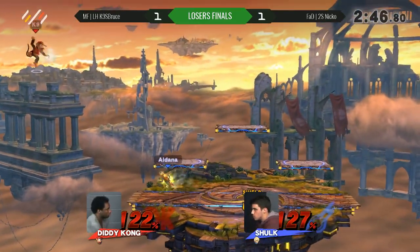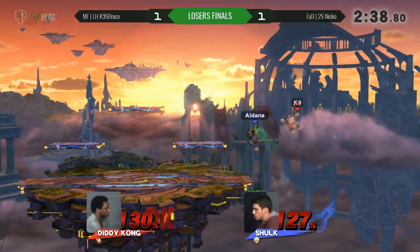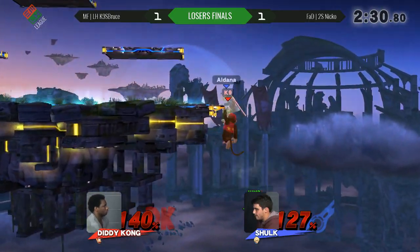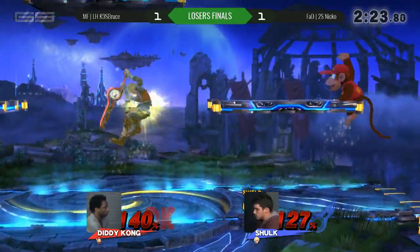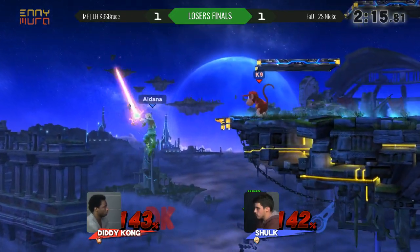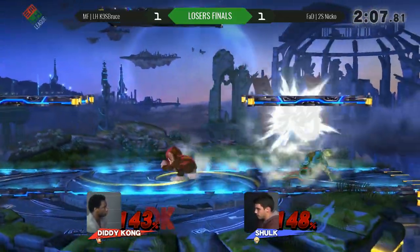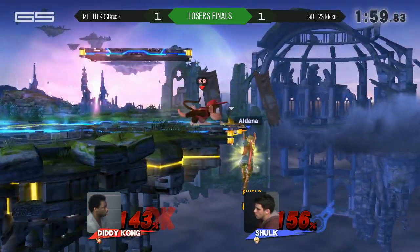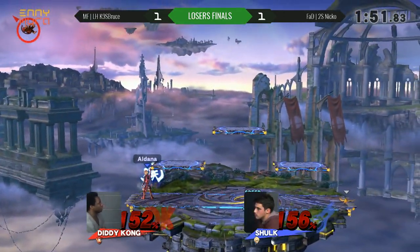Niko, in Shield Monado — he's cooking, he's definitely not looking to drop this. Niko's known for clutching out these games — we definitely saw that in the winner's semis. He had great patience with the air dodge. Back in shield mode — don't want to die right now. Shulk always cycles between the Jump and Shield Monados — they're so good. Going back to shield — he's really just trying not to drop this. He wants to go up 2-1 right now. He has to be on shield, otherwise up tilt's going to kill him or back air or down smash.